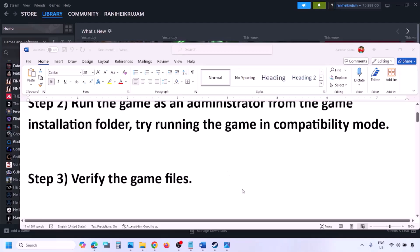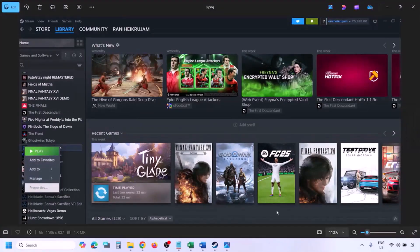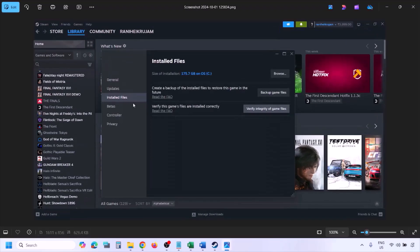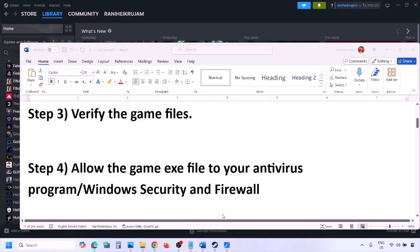The next step is to verify the game files. Go to Steam, click on Library, find the game in the list, right-click, select Properties, go to the Installed Files tab, and click on Verify Integrity of Game Files. Once the verification is 100% complete, launch the game and check.